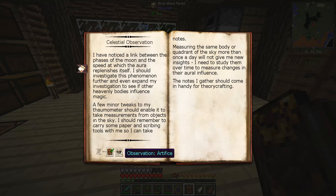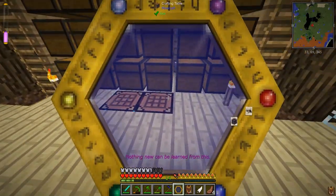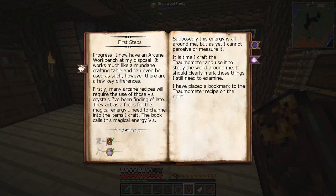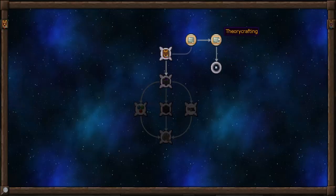Observation — got it. Complete. Arcane stone — complete. This is awesome, so we got all those done. Discover alchemy.